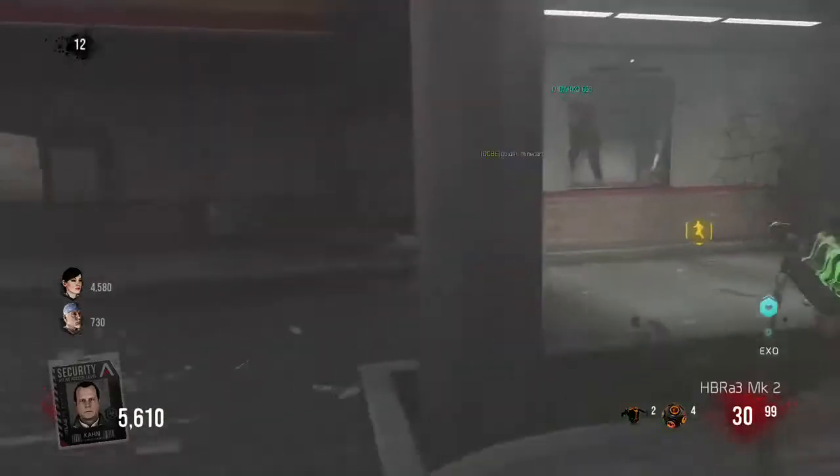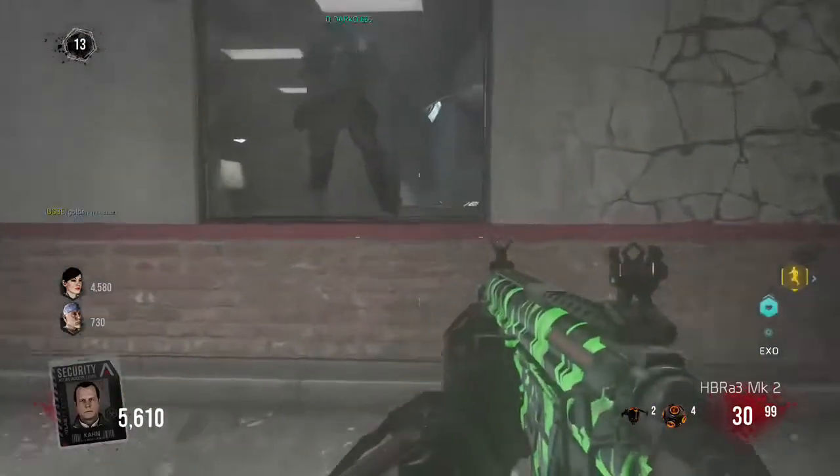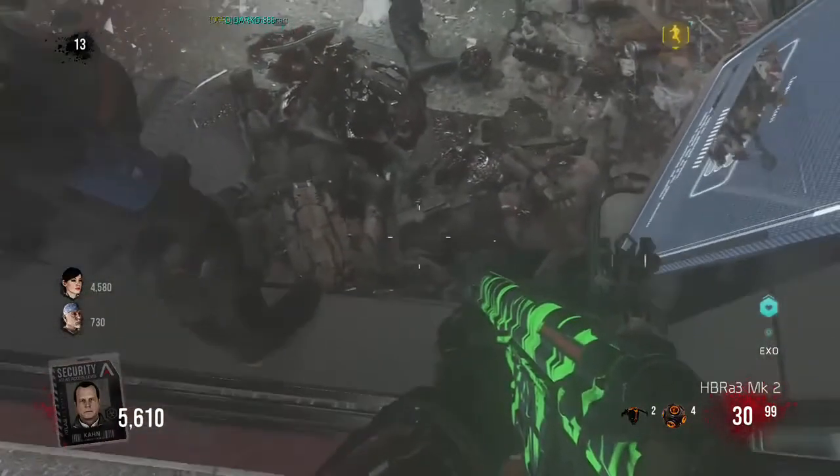Alright, so this is going to be a quick tutorial on how to get the easy invincibility glitch. All I gotta do is come in this door. Alright, so you get up on here and you just walk forward on the door.